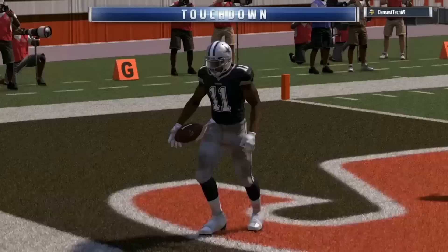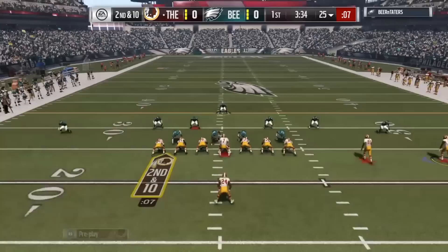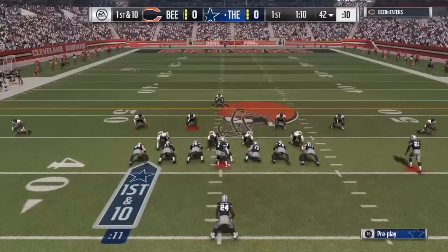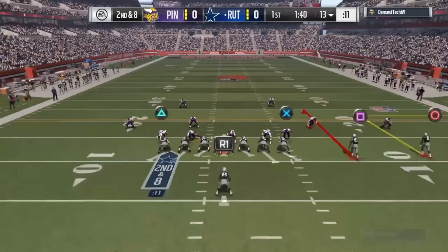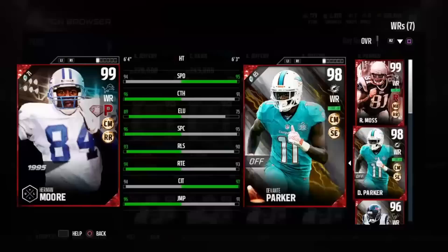He isn't perfect — he's going to drop the ball sometimes on spec catches. But that possession catch animation, where he catches the ball and keeps running, you're going to get that a lot out of Devontae Parker. It's one of the best animations to get because not only does it decrease the knockout window compared to jump catches where a hit causes a drop, but he also gains yards after the catch. It's great for beating Cover 2 — you can throw high to the outside where the safety can't get it, he makes the animation, and keeps the ball intact after contact.